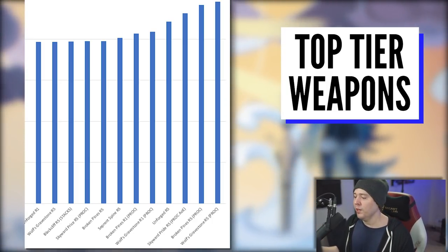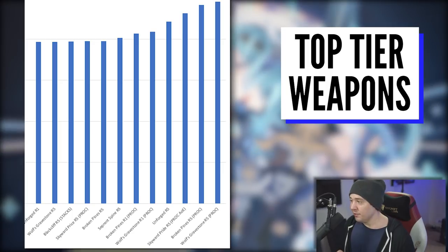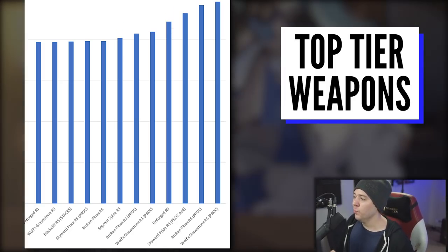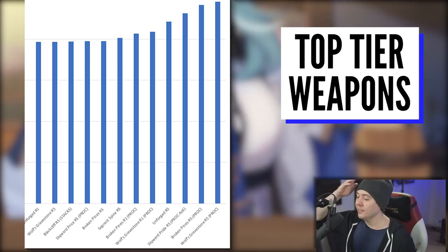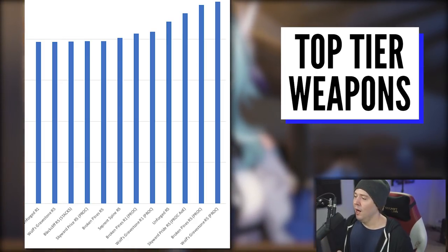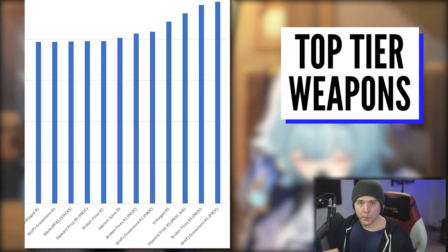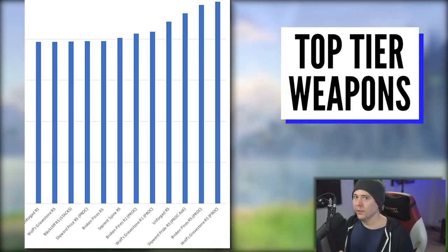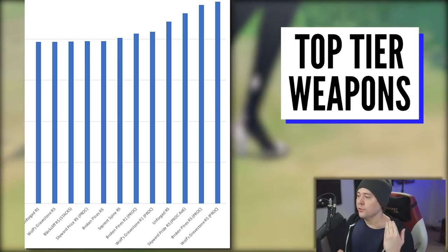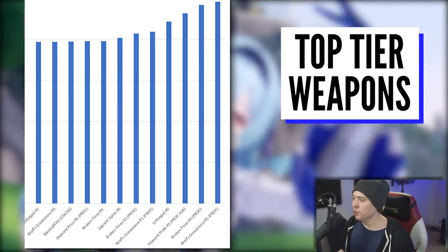Those three weapons all have certain windows where they pull ahead. Skyward Pride R5 hitting at least two enemies with its elemental burst wind cutters does substantial AOE damage and is a very nice chunker weapon. It also has energy recharge, which might get you an extra five to ten percent more damage through maybe one extra elemental burst per fight — but that depends on how strong your team is overall and how good your artifacts are.